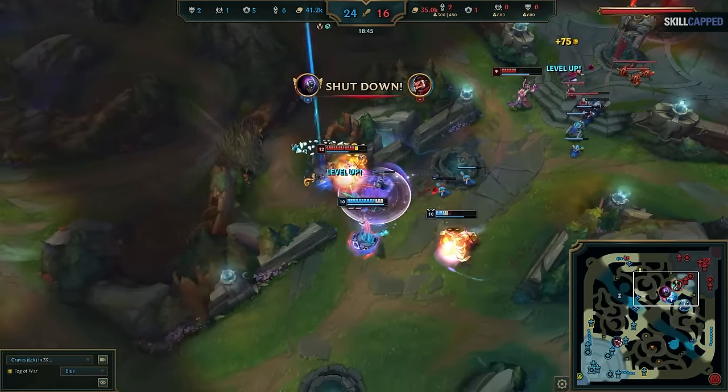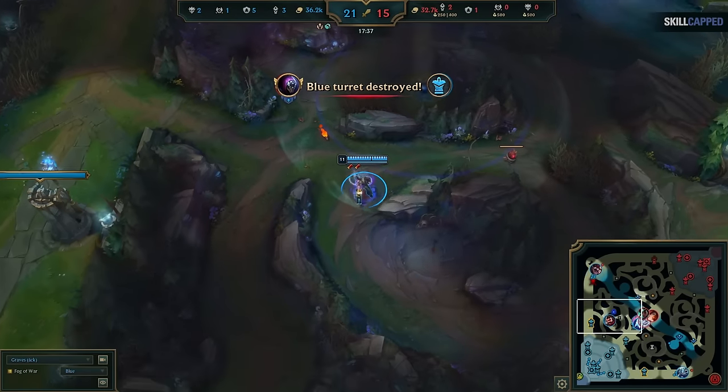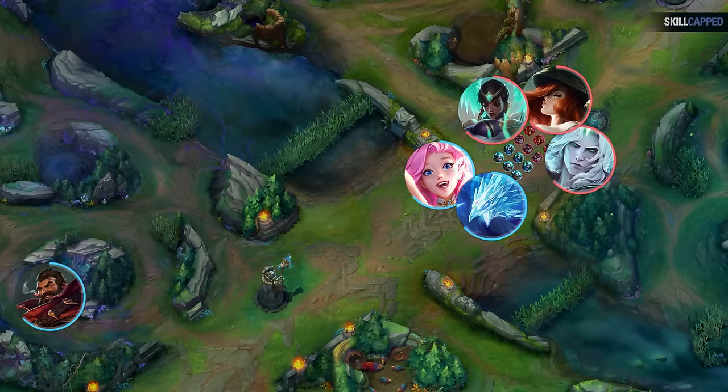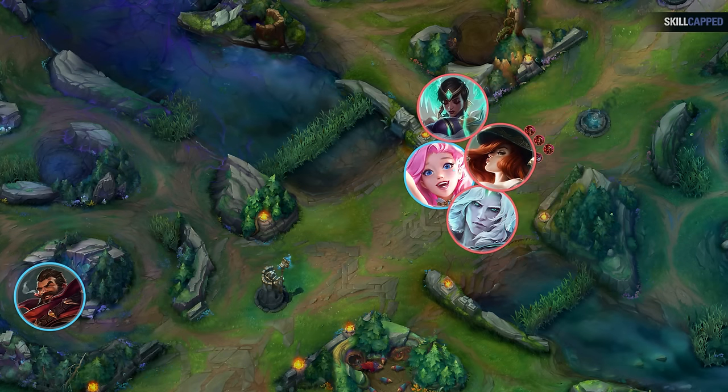The reverse can also be true. If Graves didn't recognize that his Kled and Fizz would be applying pressure and just opted to farm his bot side jungle, that's still playing out of sync. That would leave all his teammates a man down, making it more likely they would lose any fights that break out on the map, without being able to take something else as compensation.